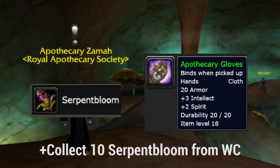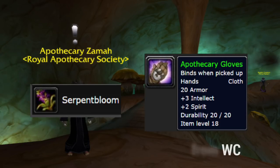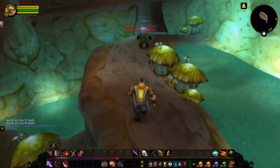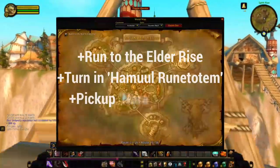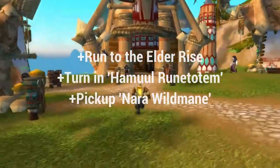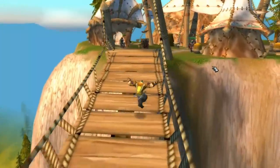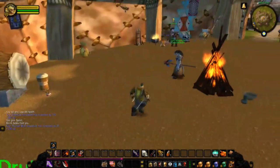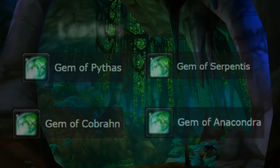She will give you some Apothecary Gloves in exchange for the Serpent Bloom. Now that we have picked up Serpent Bloom, we can pick up the final quest in Thunder Bluff by running to the Elder Rise. We're going to be turning in Hamul Runtotem and picking up the next quest, Nara Wildmane. He simply has you speak to somebody right next to him, and then she will give us the Leaders of the Fang quest, which will offer us the Crescent Staff and Wing Blade.